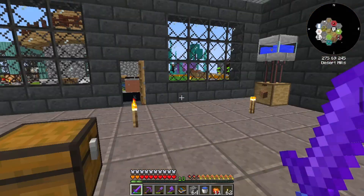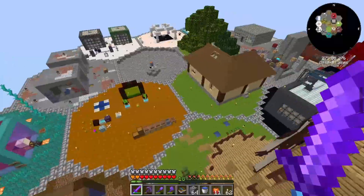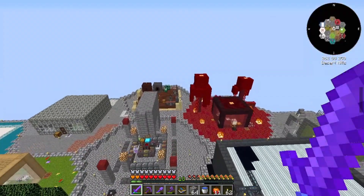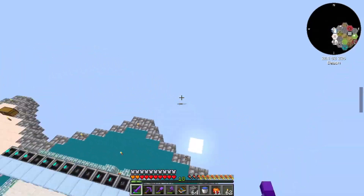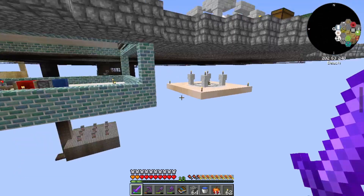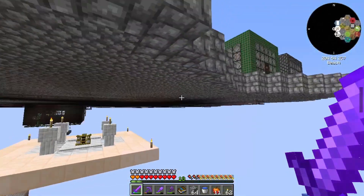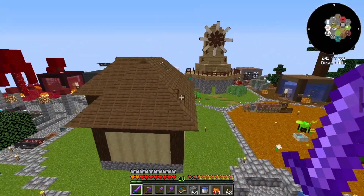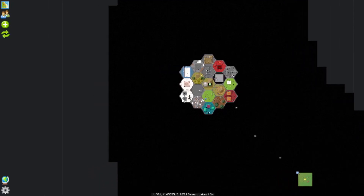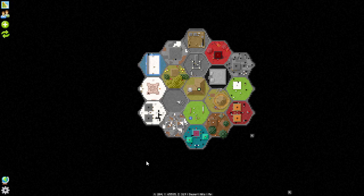I wanted to bring you guys in for a little bit of an update. For the most part, everything is finished building except for that hexagon, the blood magic area, the immersive area, and then I need to just build this building. I did get rid of the dolphins finally. Looking at our map, you can see it's actually kind of doing what I wanted it to do. All of the different squares are different colors and that's what I wanted — I wanted variety.